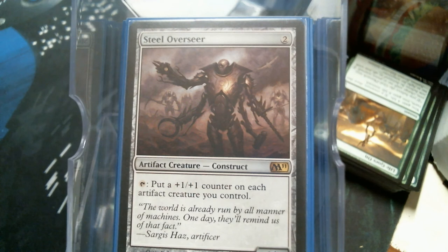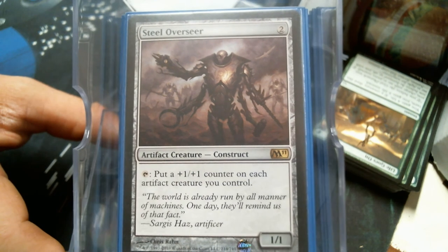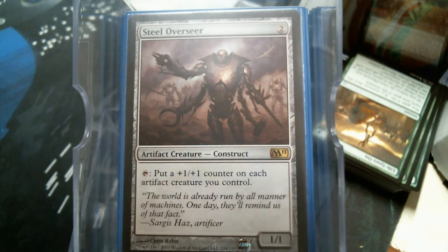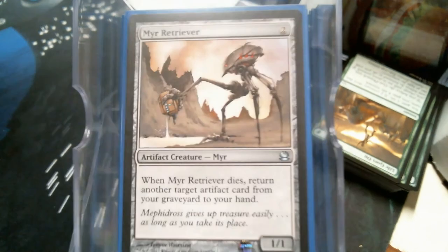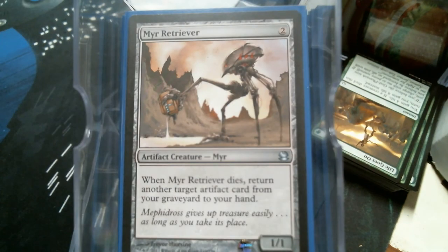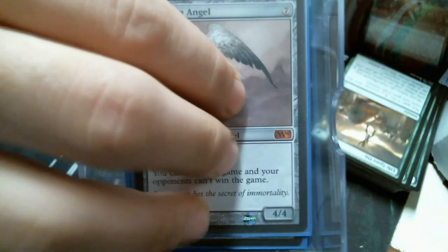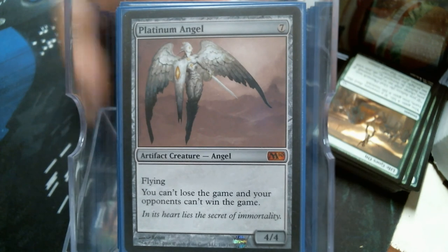The Steel Overseer is another card that is just busted when you add an Unwinding Clock — and if I get that clock this is exactly where it's going. Myr Mastiff comes out cheap and more times than not gets really big. Myr Retriever gets you something back. The Platinum Angel is always a good time.